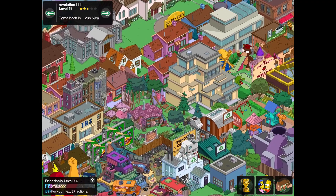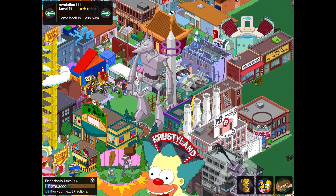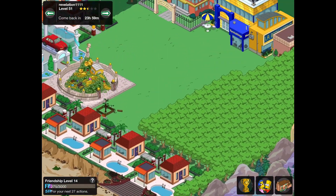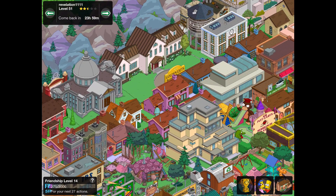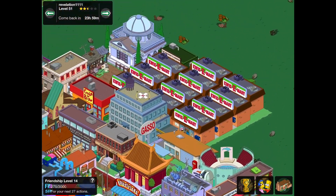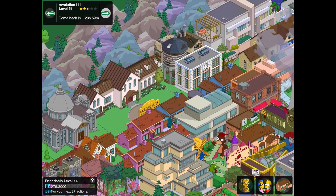Next up, we've got Revelation111111. There's certainly loads in this town — loads of premium content for level 51, that's for sure. Nice Squidport there, and the Heights area. Very nice. Lots of houses for the house farming, which is very good. Certainly a lot of stuff there — another really cool town. Thanks, Revelation.